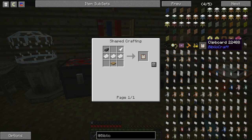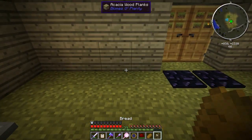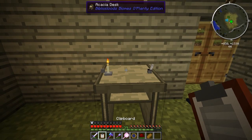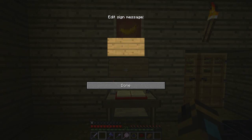That would be Polly Pupp in the background - he says hello. Now we need to do the clipboard. Using NEI's recipe ghosting you can see what the recipe is. I need a pressure plate, paper, a feather, and ink. Now we have a desk and clipboard, and I feel like we need a banana for scale and inspiration.